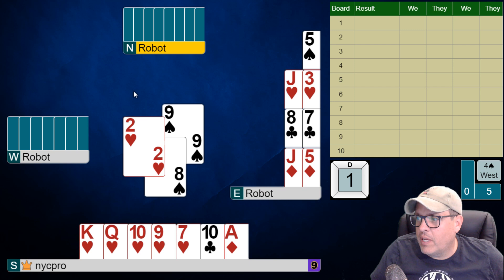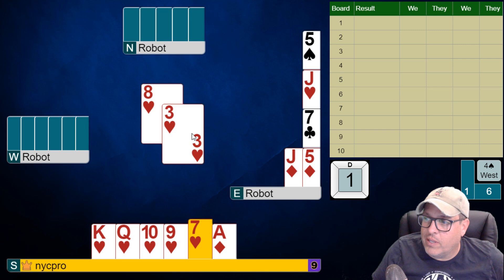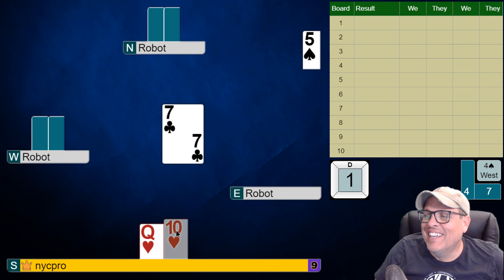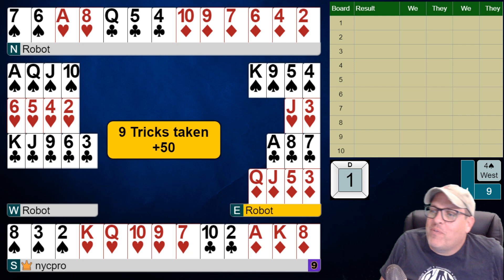They will not necessarily — oh yeah, they took their ruffs in their hand. Okay, eight of hearts is enough. Unfortunately, partner — what happened here, folks? Partner had the ace of hearts and they underled it at that point. Consider me bamboozled by the robots, folks. I have no idea what just happened there. Once lefty showed out of spades, I was a little bit confused for a second. But that makes sense — they were 4-4-5.